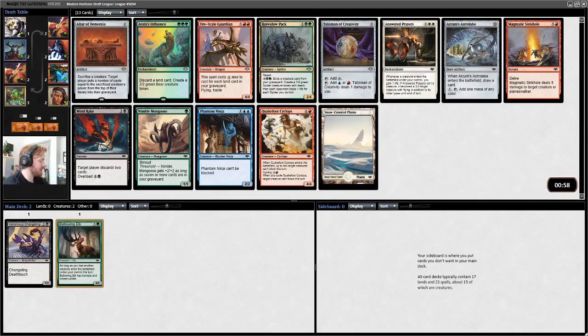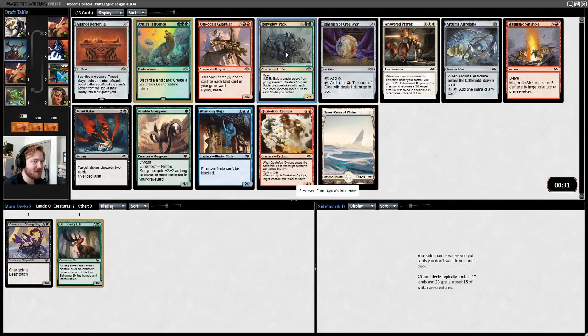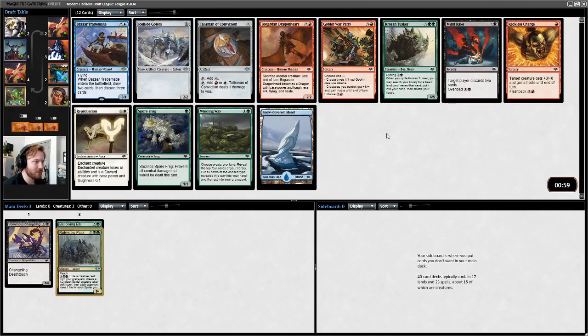Let me double check to make sure Altar of Dementia is not worth anything in particular, because we are not doing phantom drafts — we're doing the real deal. It is not worth anything. We could take Ayula's Influence and do the Bearforce — Bearforce One! But I think Rotwidow Pack is the most amazing card here. It can take over the game. Astrolabe would be a pickup, but I'm not confident in picking up Snowlands at the moment, so we'll take the Rotwidow Pack.